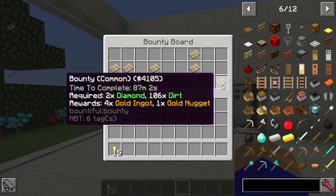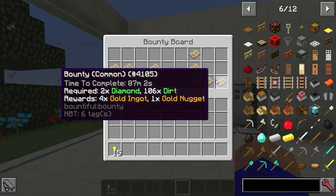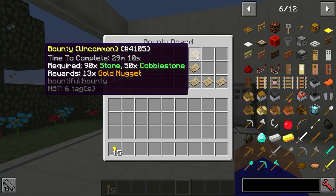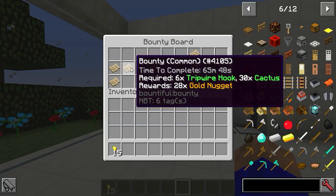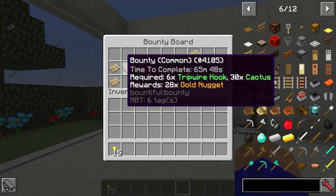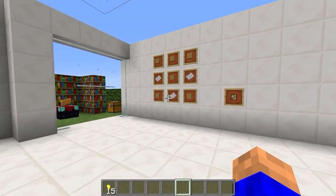Sometimes you get golden ingots - there's one there, you get four golden ingots for two diamonds and 160 dirt. There are different rarity tiers: commons, uncommons, and rares. Here's a rare one - you can get eight nuggets and one ingot for five signs and 116 stone. Not bad! And you can change the rewards to diamonds or whatever you want - boats, beacons, stars - anything.